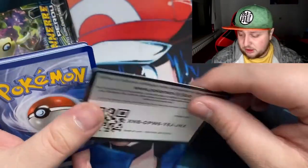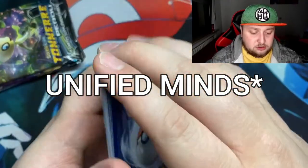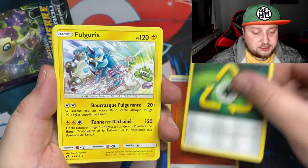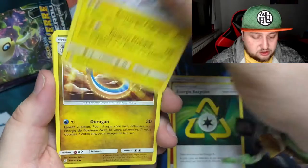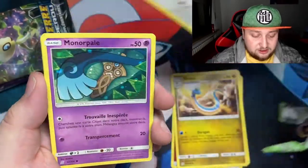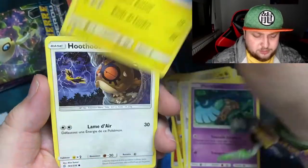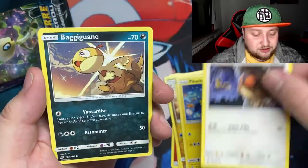Moving on to what I think is Team Up. We got a Fire Energy, a Recycling Energy, both on one card, a Dragon-type looking very holo, Honedge, and a weird-looking Pikachu with mushrooms. Okay, we can accept those — very nice.